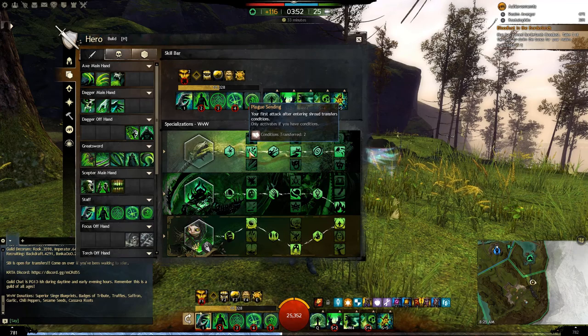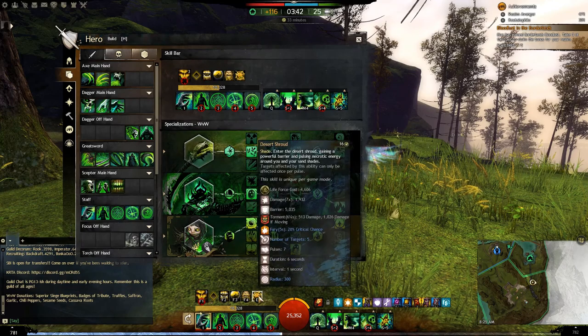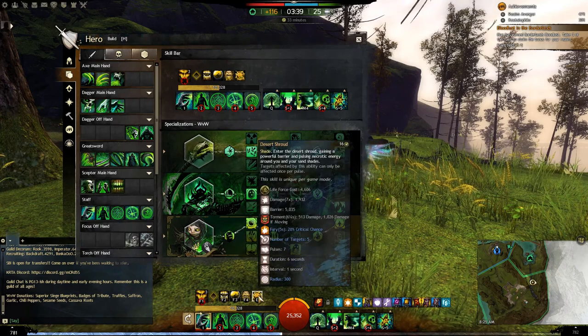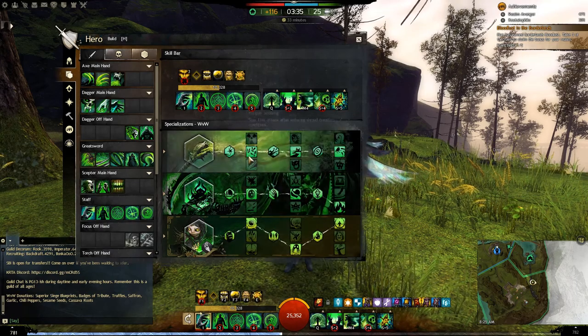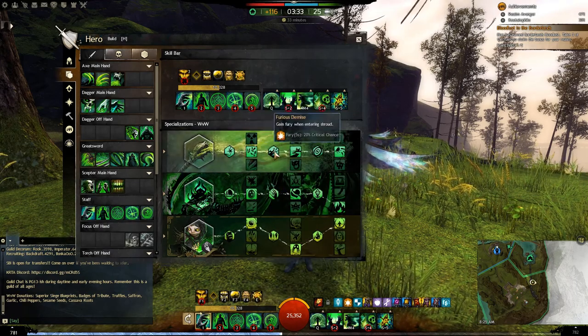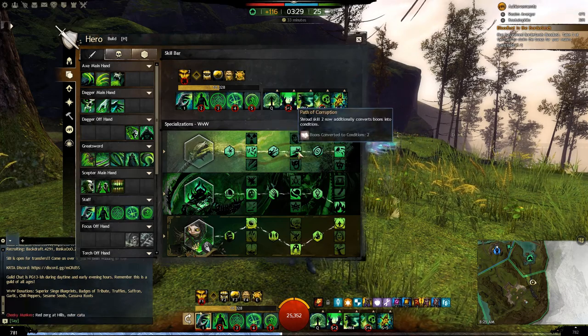Plague Sending: the way this works is whenever you press F5 for Shroud, it transfers two conditions on you to each of the targets it hits. So whenever you fire that off, if you have ten conditions on you and you hit five people, all ten conditions get sent to those five people. Fury when entering Shroud, again, just to help with burst.